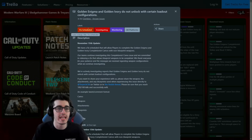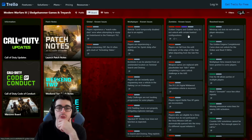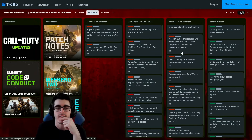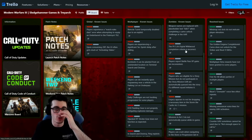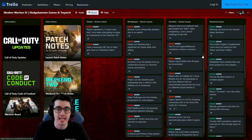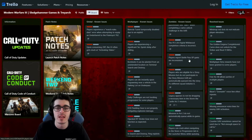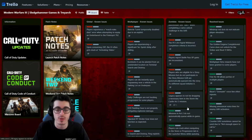For Zombies known issues: Golden Enigma and Golden Ivory do not unlock with certain loadout configurations. Players can fall from the exfil helicopter at the edge of the map when departing from the subpen. Weapon names are replaced with placeholder text when completing a camo unlock in the AAR. The FR 5.56 Digital Wildwood completion criteria is incorrect — it mentions needing Platinum to progress, but Platinum doesn't exist in MW3, only in MW2. Players report Battle Pass XP gains are inconsistent. Players who are eligible for a story mission but do not participate in the story mission exfil are automatically queued into the story if a different squad initiates — that's unfortunate. Legacy appears to not be dropping a necessary item in the Storm the Castle Act 1 mission.